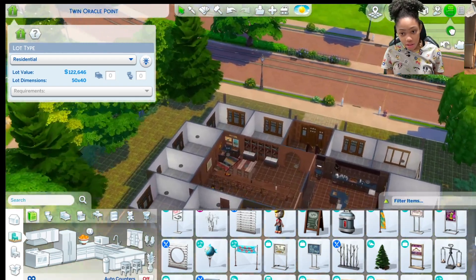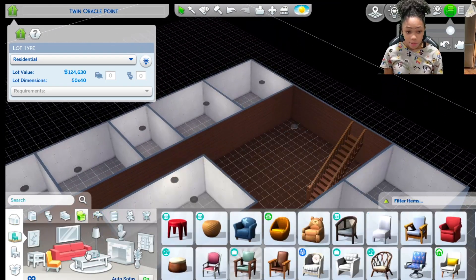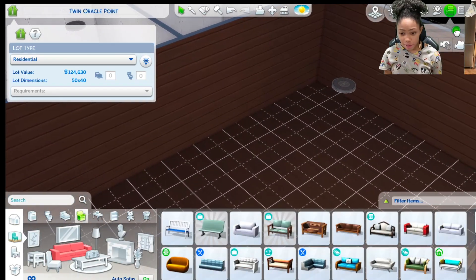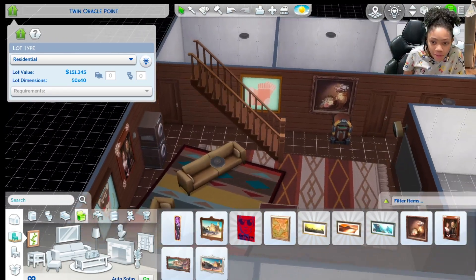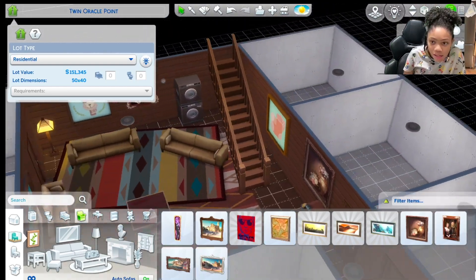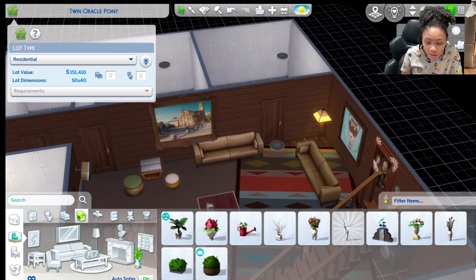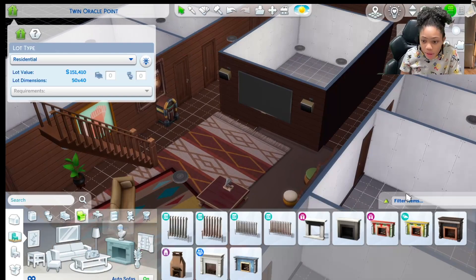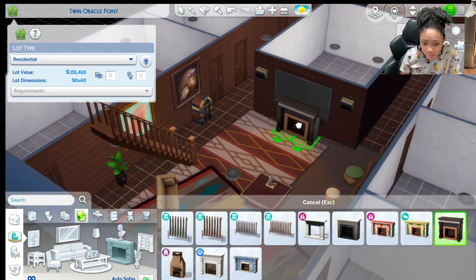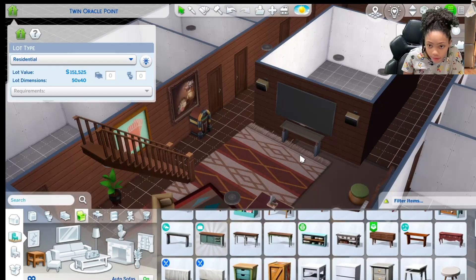Now that's done, let's go downstairs. Down here is the living room — it's gonna have a lot of couches, a lot of chairs, pretty much a lot of everything. I added some tiny living paintings — there are some base game ones. I feel like it gives it two different vibes. Maybe some plants. I should probably add a table and maybe a radiator — I don't want to take up too much space.